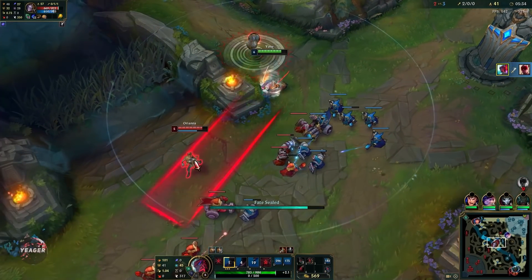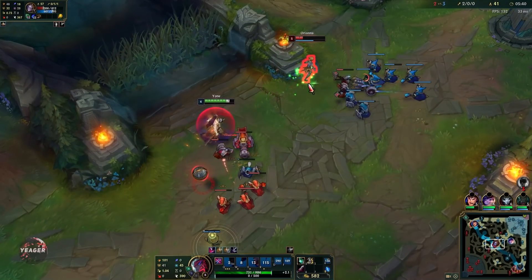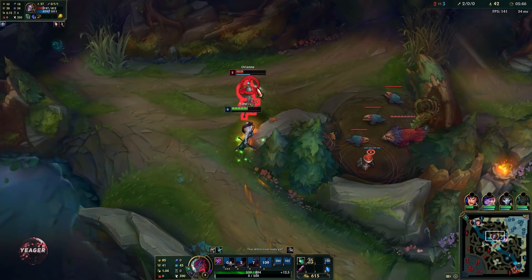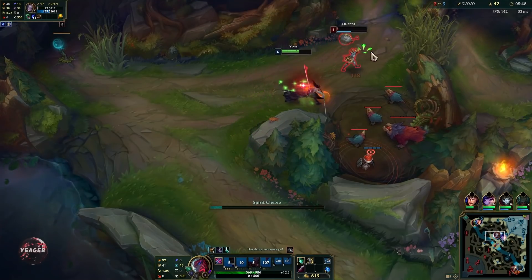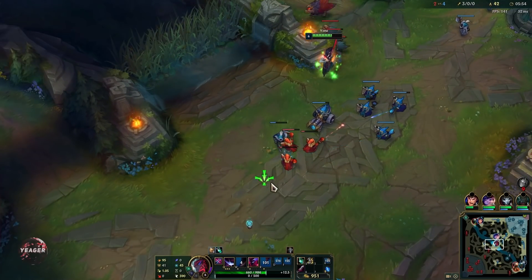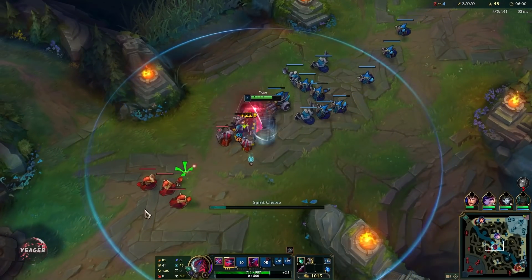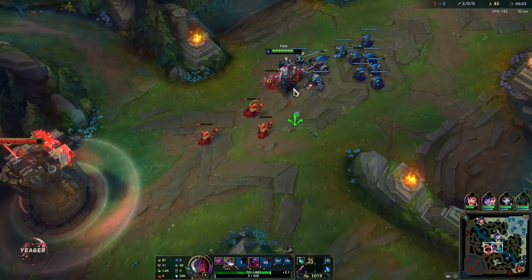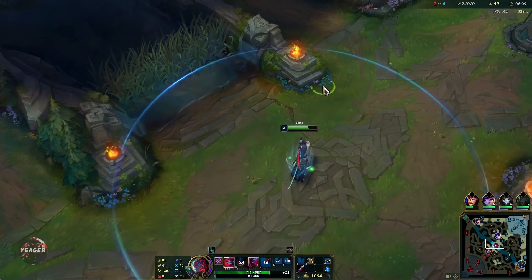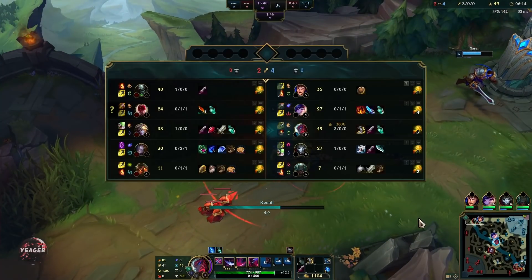Remember that when the target is within kill range of your E, that mark will split in half, so you can use that as an indicator to know when you can E out. But keep in mind that some people will intentionally try to bait out the second part of your E by healing or using a shield at the very last second so they won't get executed. Always look at that E mark — it will execute people when it breaks in half and turns black.